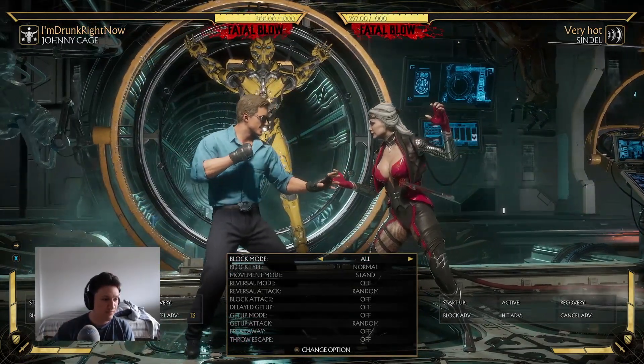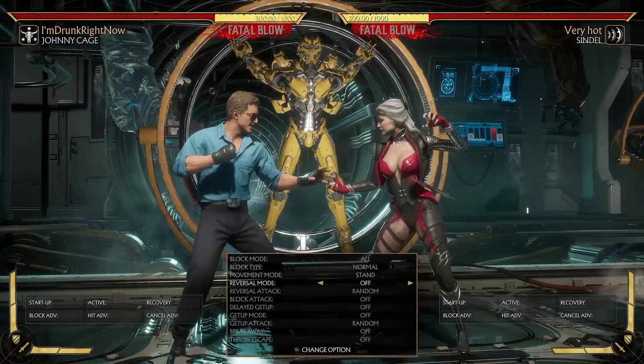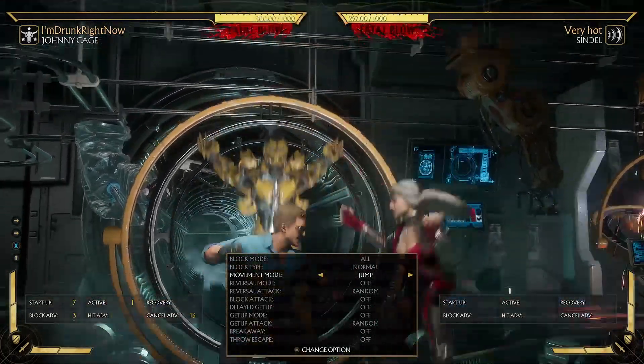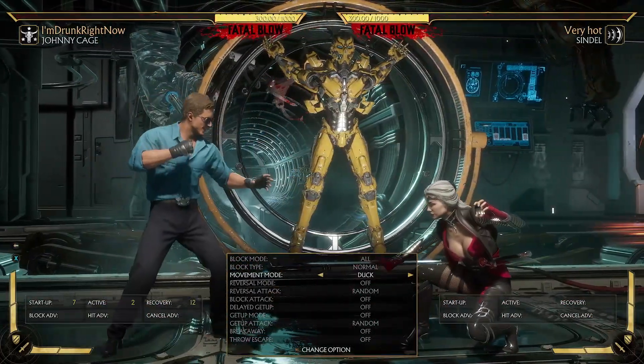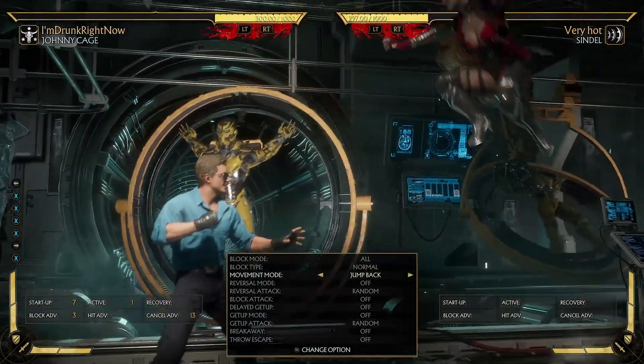Even though a move can be plus 500, it doesn't matter what plus means in terms of animation speed. When you see your character being plus, it just means the other character is stuck in block stun. I'll show you if we do a jump test again — the animation never changes. There's a punch, she comes back, that's it. The punch doesn't become faster.